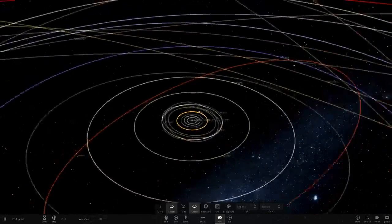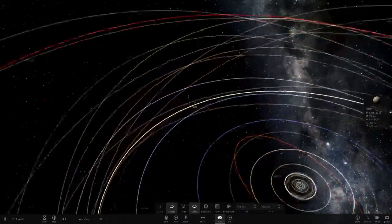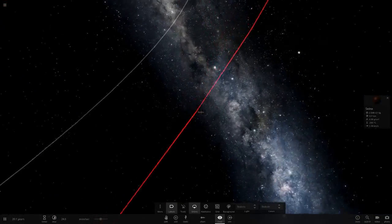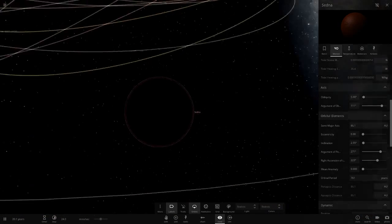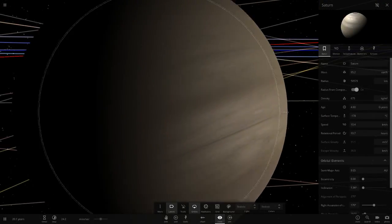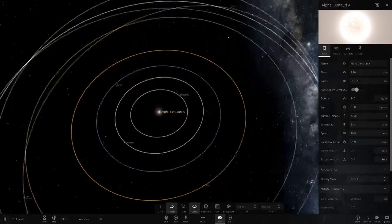One thing I want to check is how much light the dwarf planets are receiving. Pluto is still very dark and gloomy. Sedna is in complete darkness - even at its closest point to the star. Alpha Centauri A isn't bright enough to light up Sedna. Saturn is at minus 178 - still very cold. So the outer solar system is still out of bounds.